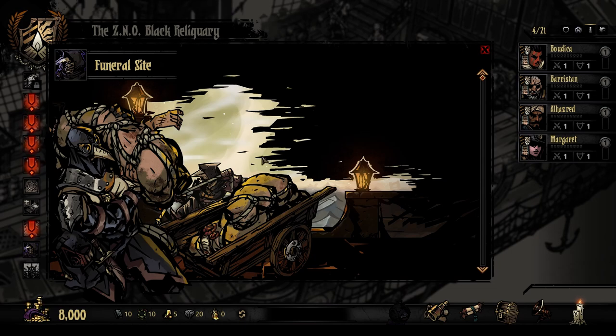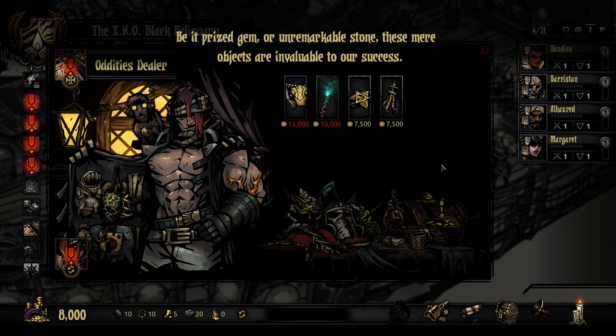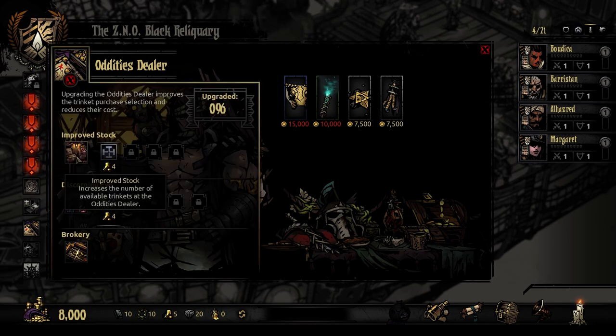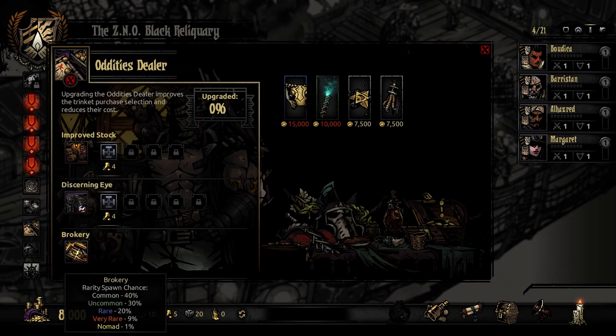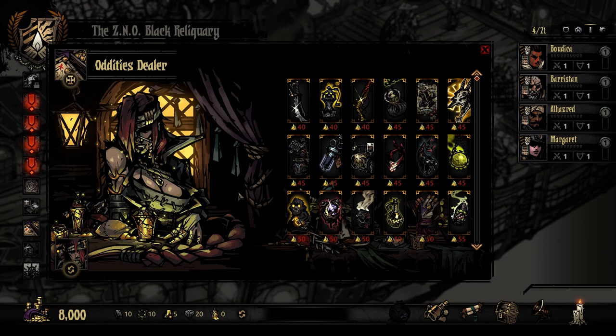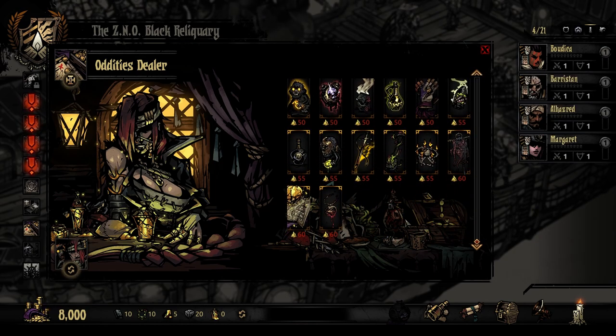The funeral site - 'there will be losses and they will be given proper remembrance, but we mustn't linger on our failures.' It looks like they're just going to be yeeted onto the sand - not sure they'll be properly remembered. The oddities dealer: improved stock increases the number of available oddities, reduces cost, and there's apparently a one percent chance for a nomad. We also have a new vendor that we'll use star shards for - she looks like she might have a blade at the end of her hair.